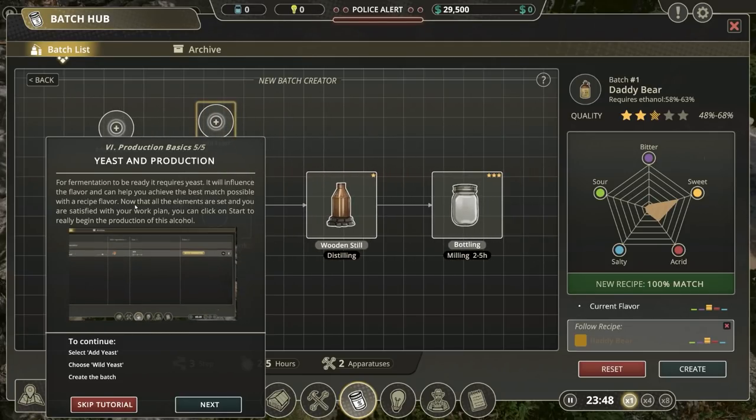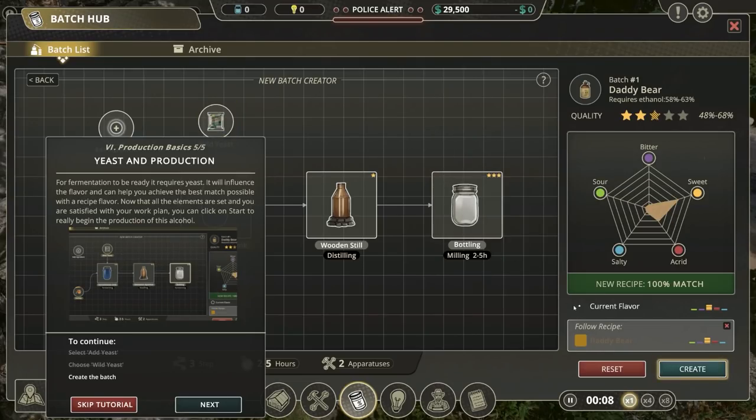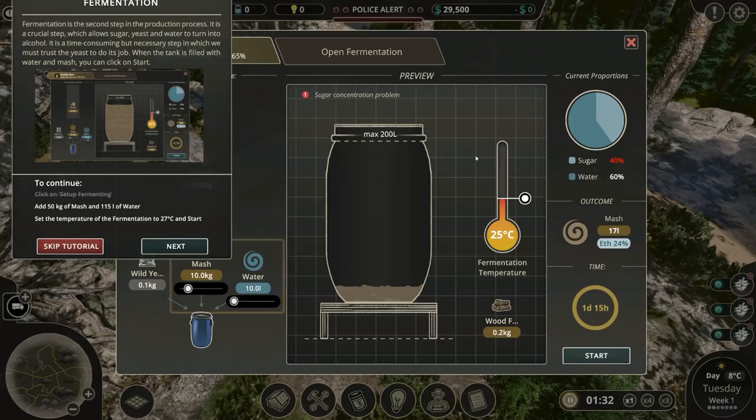The fermentation is ready and requires yeast. We'll add the yeast and go for wild yeast. Let's see if this actually works - we'll say create. Fermentation is the second step in the production process - a crucial step which allows sugar, yeast, and water to turn into alcohol. Time consuming but necessary. When the tank is filled with water and mash you can click start. Start fermentation.